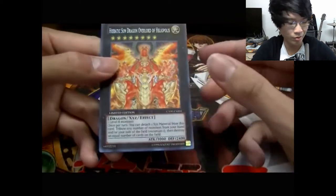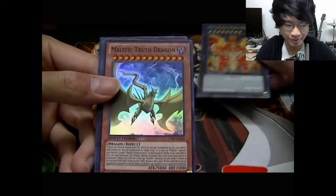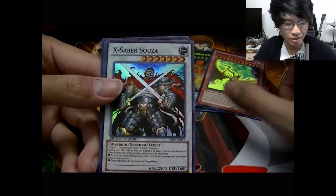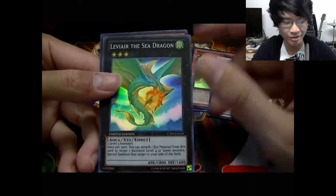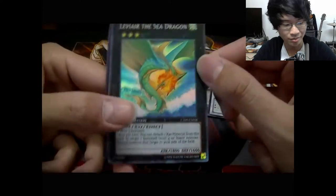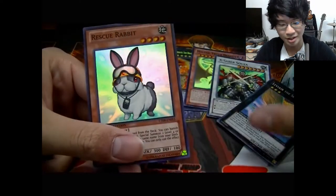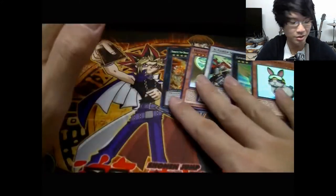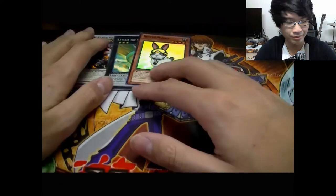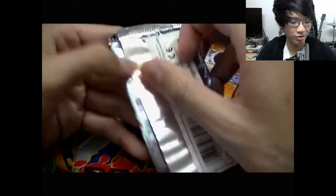Let's get to the promos first — I almost forgot about that. Of course we got the Hieratic Sun Dragon Overlord of Heliopolis, Malefic Truth Dragon, Egg Saver, Susa, Leviair the Sea Dragon — awesome. I might make a custom art of Lugia out of that because it's so sick. And of course Rescue Rabbit — I have tons of those now.